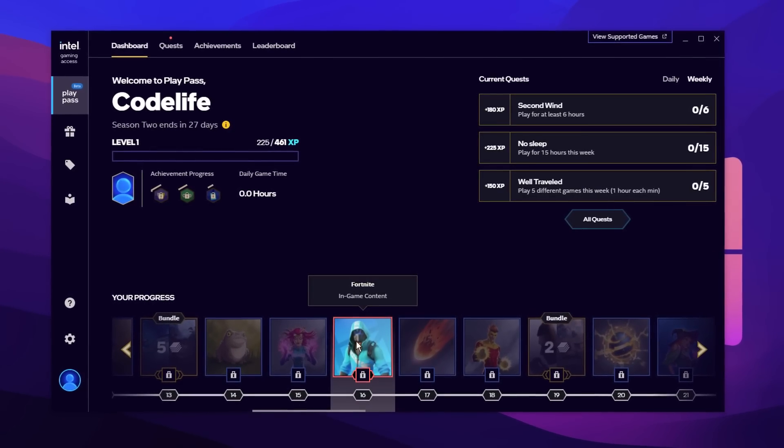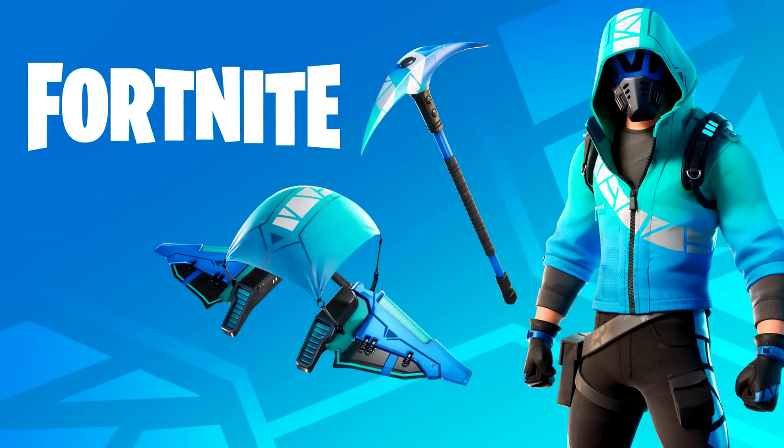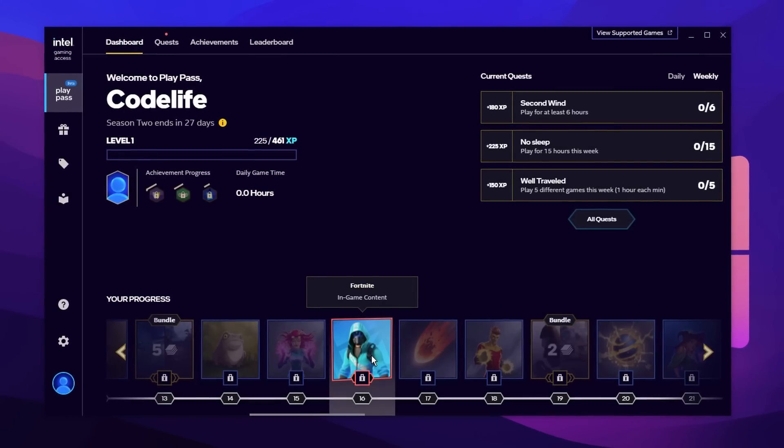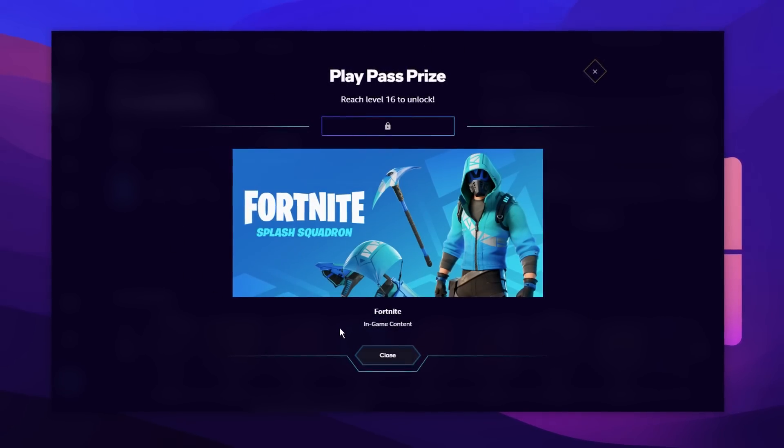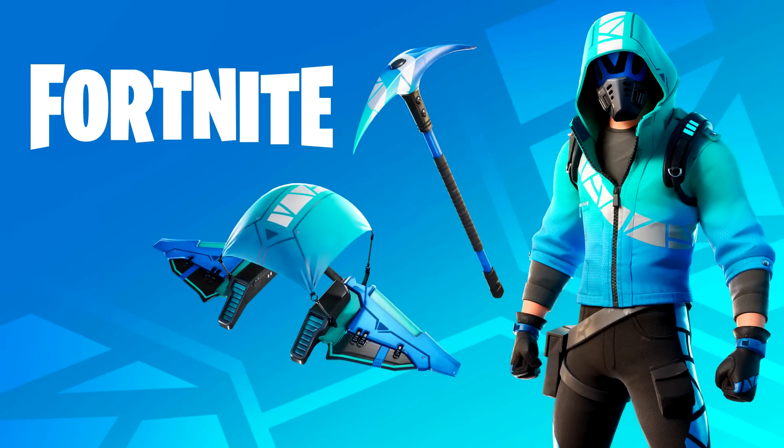In this video today, I had to do a quick update video talking about the free Fortnite Splash Squadron skin set. Unfortunately, today — or rather the end of today — will be the last day you can actually claim this skin, and obviously the bundle as well: the pickaxe, the glider, all that.